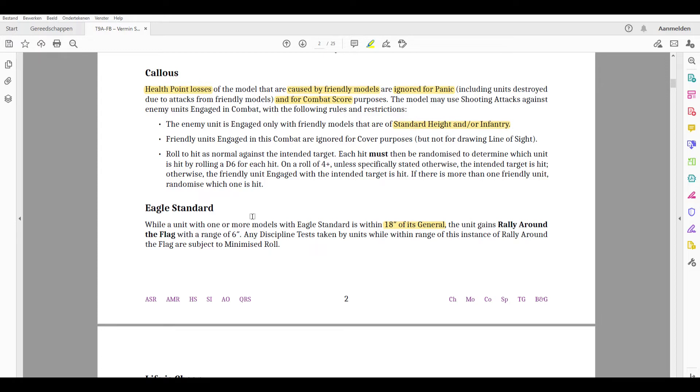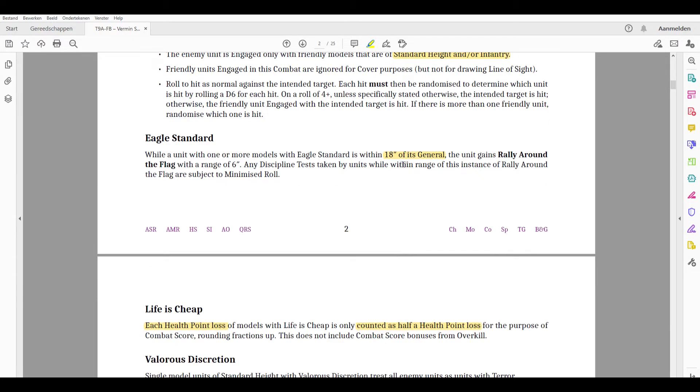One weakness this highlights is that if you kill the general, all Eagle Standards stop functioning. The general is effectively also acting as the BSB, extending Rally Around the Flag across much of the army. So when playing against Vermin Swarm, getting rid of the general early will be really important.